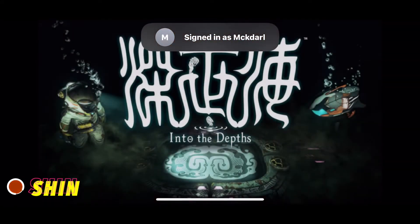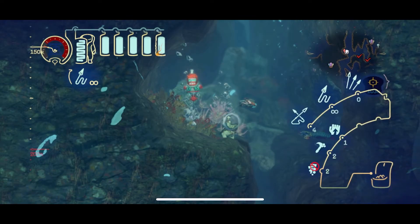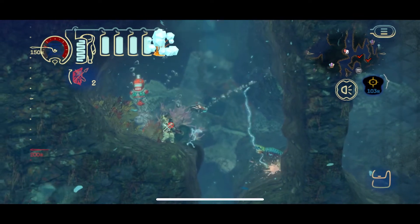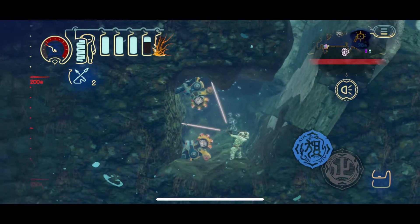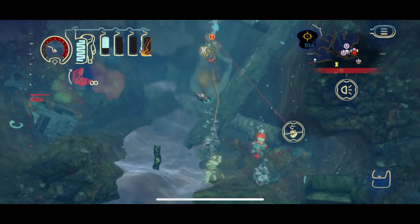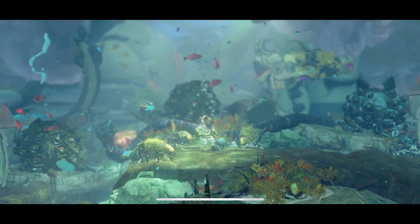Straight out of Apple Arcade, we have Sinsekai. Sinsekai is an underwater game — it's like a safari. The graphics are amazing. You can choose from different weapons, from a harpoon to an electric charge harpoon, you can connect cables, and different things will happen. The goal is to gather up all the relics and rescue humanity — the world is covered with water, you find monsters, and try to recover everything.